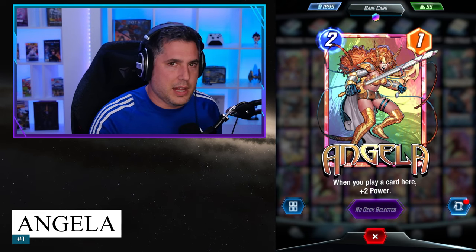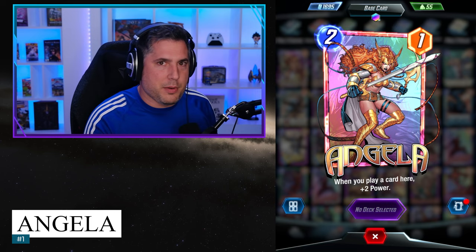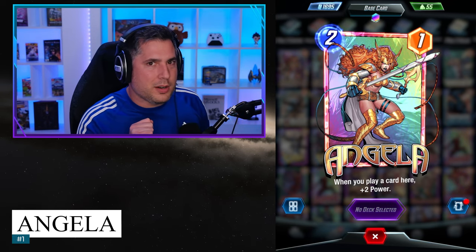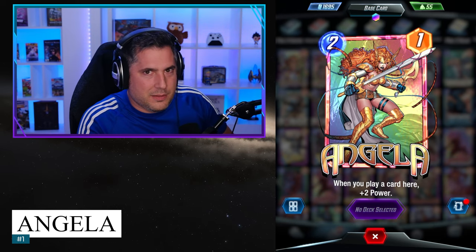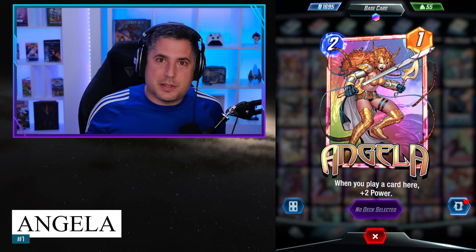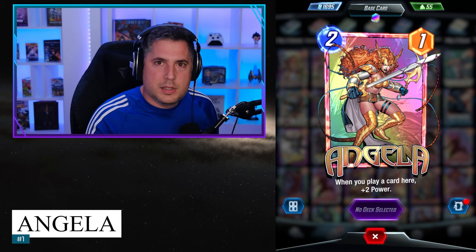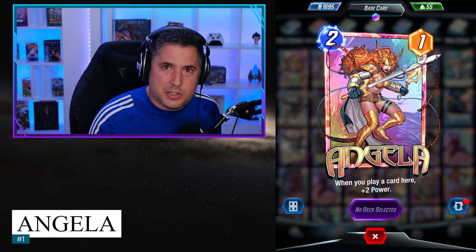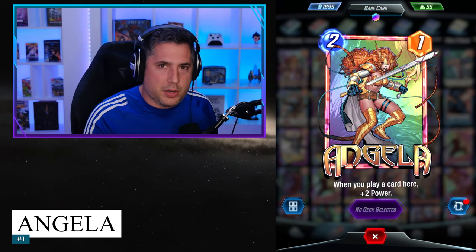Angela is limited because you have to play into the Angela lane — you have to play three cards in there to get her full value. But if you play Nightcrawler, you can play four, and suddenly you've got a 2-cost 9 power card, which is ridiculous. A 2-cost 9? It happens. This makes Angela so remarkably powerful. Yes, there are some macro limitations — you have to play her first in the lane to get the most value — but she's a truly remarkable card with almost no downside.